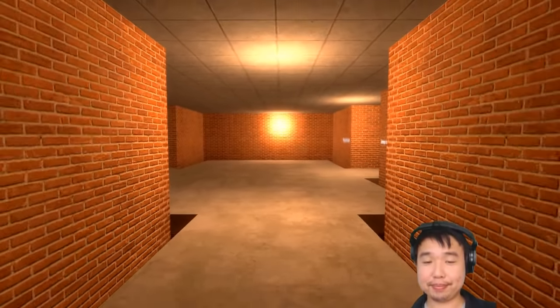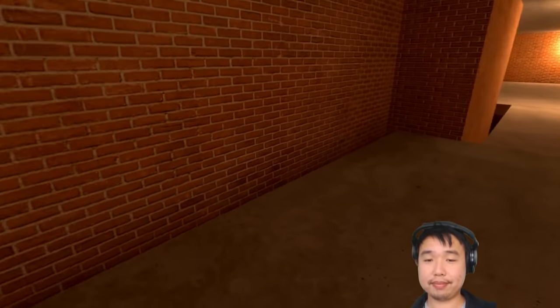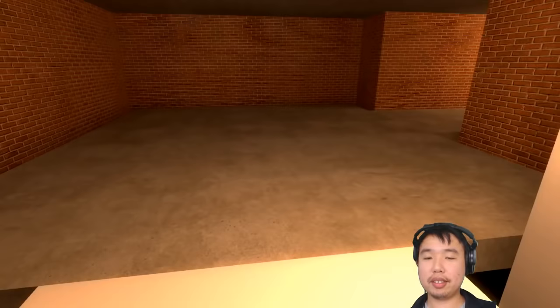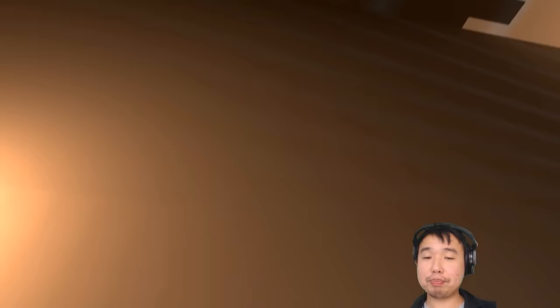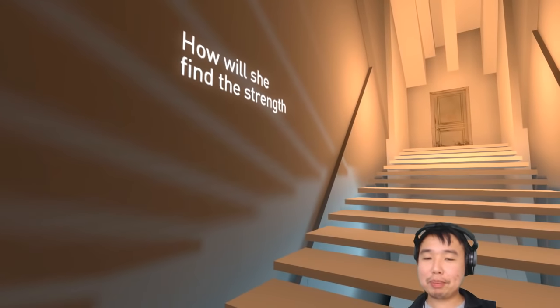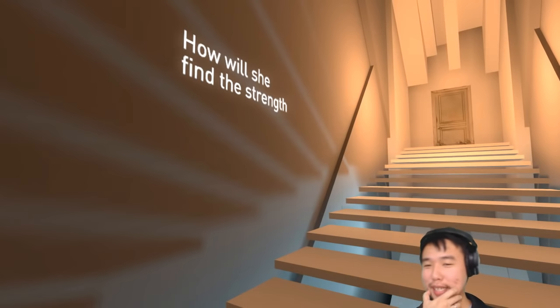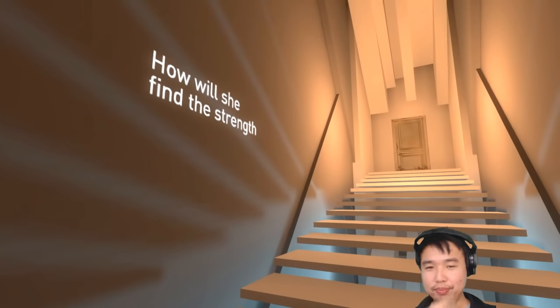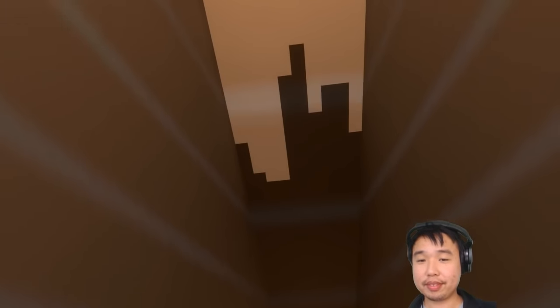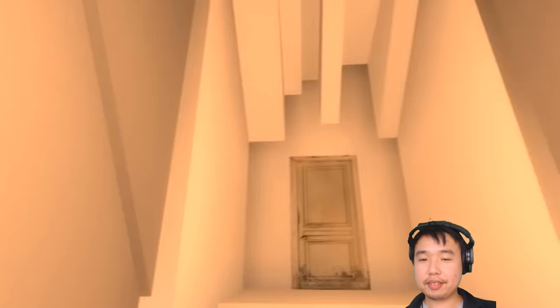Now we're entering this big gray box territory. Notice how the lightmaps aren't chunky — they're actually pretty sharp and nice. That's because the light mapping in the previous chapter was purposely really low resolution to evoke Half-Life 1. I really like the architecture here.